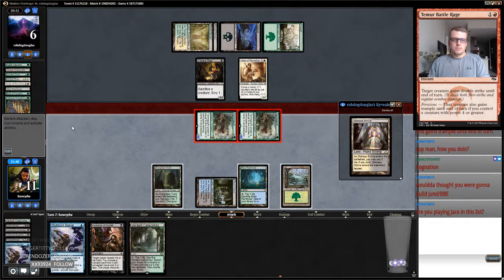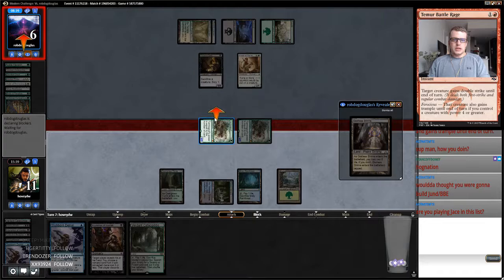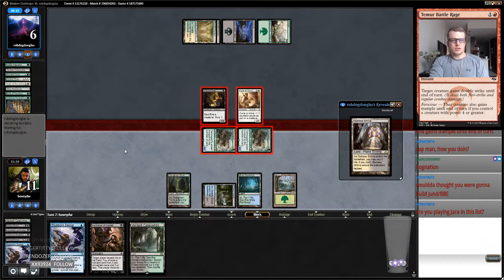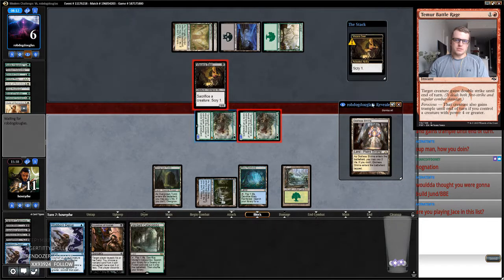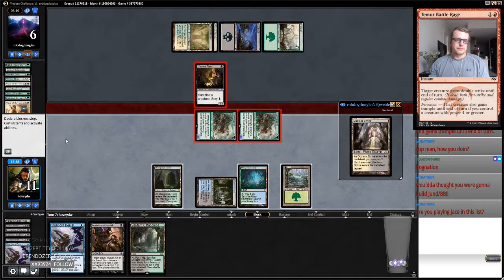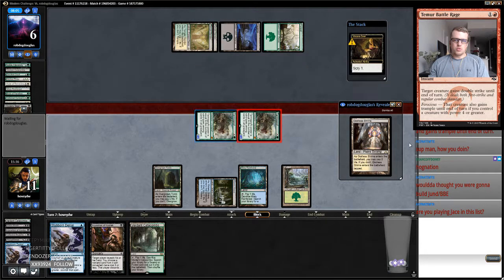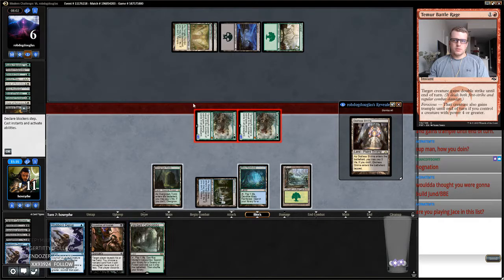They should have played their land. Because now they go — block here, they probably block with this because even if they draw Kitchen Finks this is infinite chump blockers. But they still have to chump away with their Tarmogoyf — they have to chump the Tarmogoyf with both creatures next turn. Yeah, we got them in the abyss, there's not much more our opponent can do. Double chump, two scrys. I'm going to play another fetch land in case they do something weird. There's no real need in doing this but I think it just makes it so we got them no matter what.